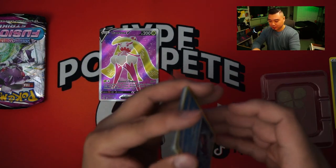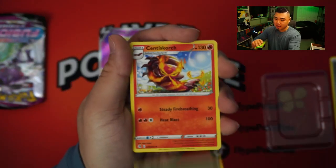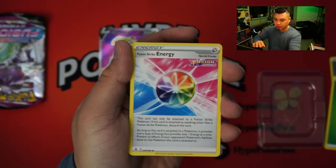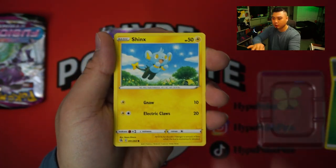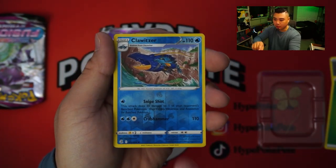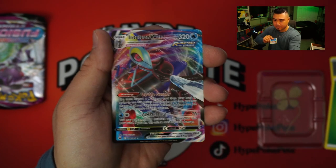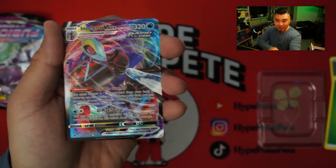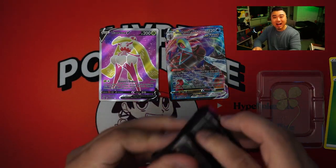Alright, moving on. Code card. Boom. One, two, three, four from the back. Here we go. We have Centiskorch. Energy. Shellder. Caterpie. Drill Burr. Shinx. Okay, I see a VMAX in the back. Is it a VMAX? Inteleon VMAX. We'll take it. Back-to-back hits. I'll take it.